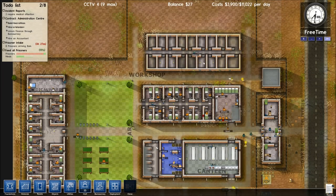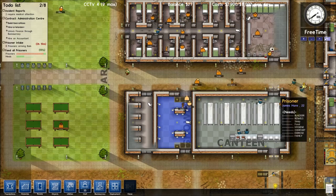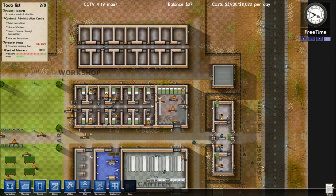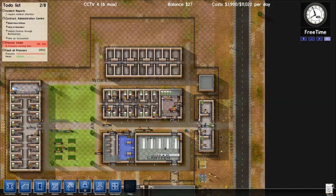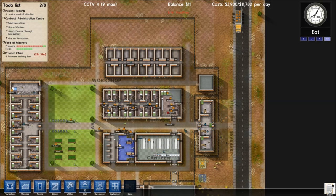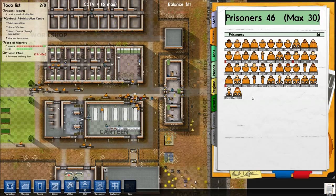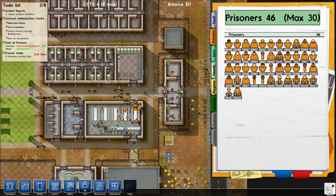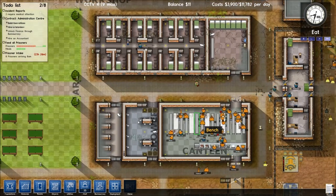Why are they taking lights down there? Need lights. Our new prisoners are just about to arrive, and that will push us up to 46. Is Curtis joining us? Curtis hasn't joined us yet. I guess in this alternative timeline, he hasn't committed an offence, which is good.